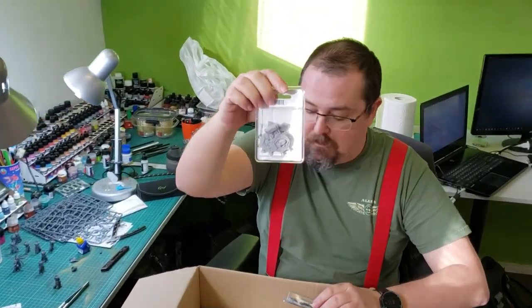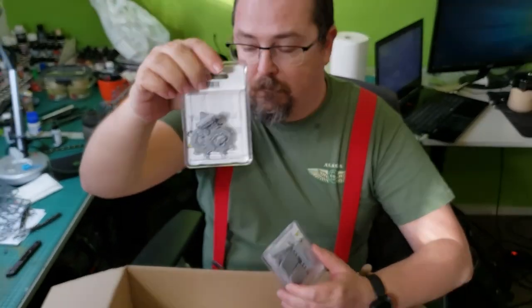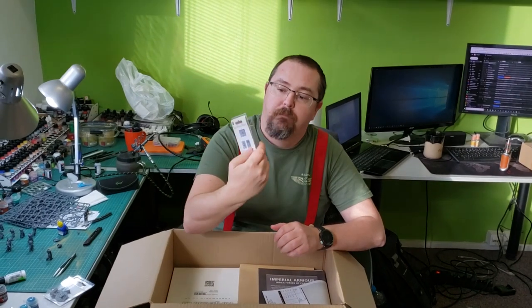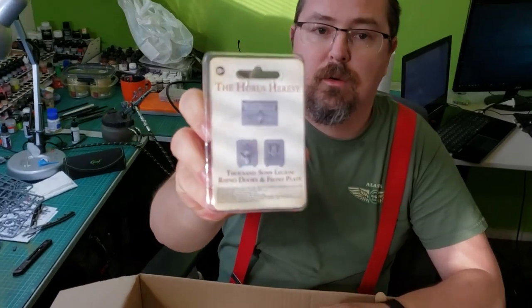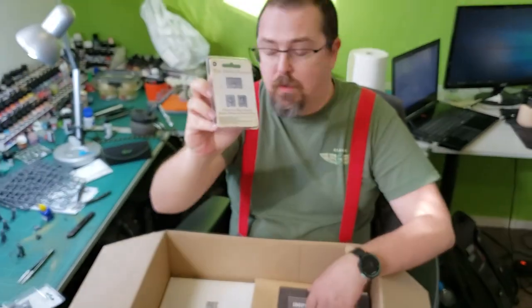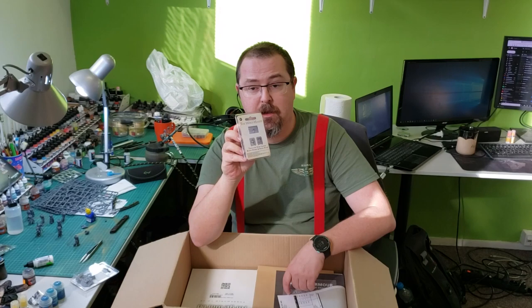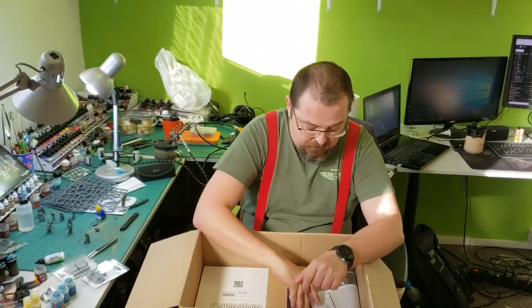This is for the Horus Heresy, and this one with the scarabs. These are a different pattern. So I have Rhinos like this already built for my Death Guard — I want to do the same thing with the Thousand Sons. I will show you my Death Guard Rhinos just in a minute.